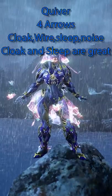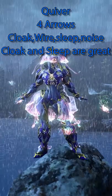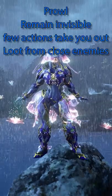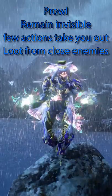Ivara's one lets you choose from four types of arrows: cloak, dash, sleep, and noise. The two main use arrows are the cloak and sleep arrow. Ivara's three lets you cloak and steal loot from enemies.